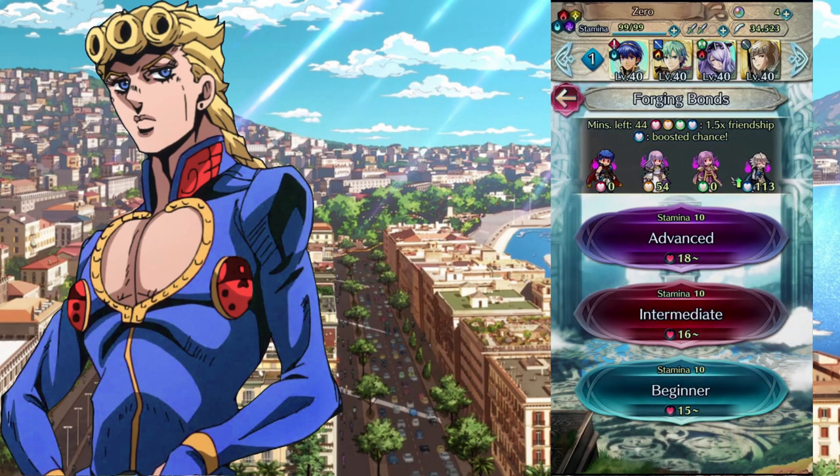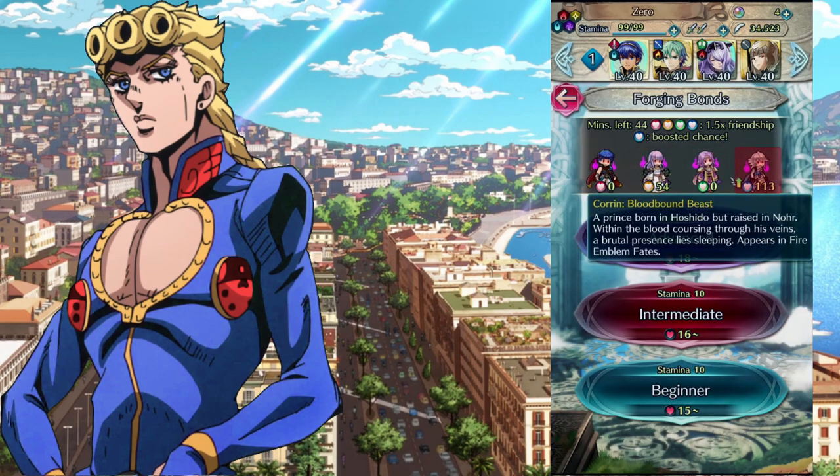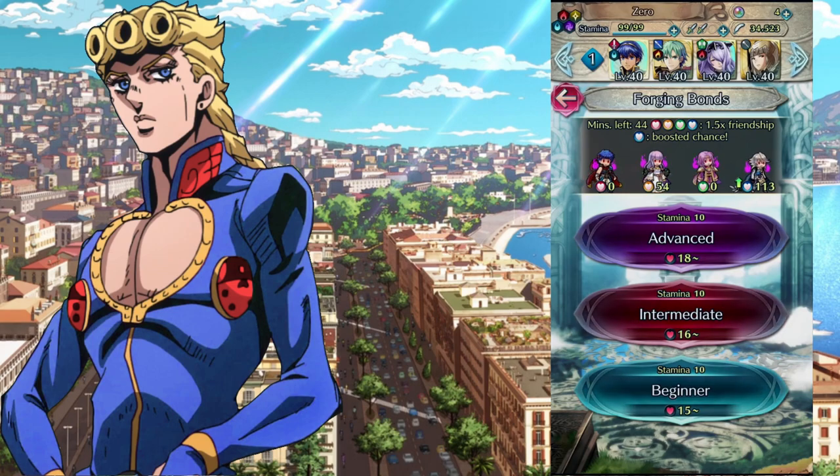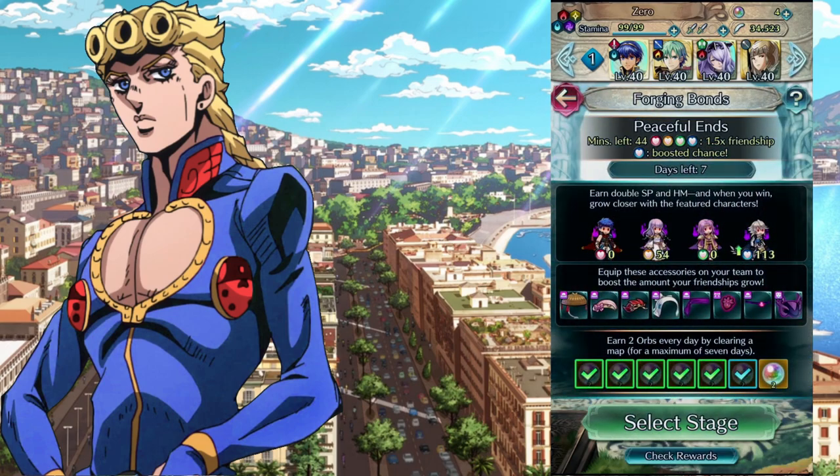If you select a stage, as you can see, there are 3 different difficulties. Stamina costs 10 for advanced, 10 for intermediate, and 10 for beginner. You do get a different amount of hearts though. All these characters have hearts but in different colors. When you go into these stages and defeat people, they drop different colored hearts, and those colored hearts go to the character they correspond to. You can also get accessories that you can wear on your units.